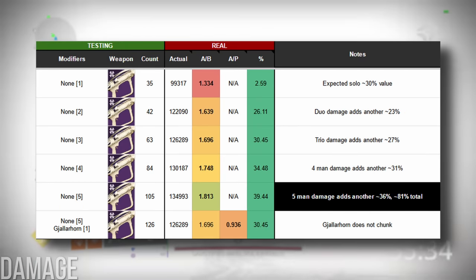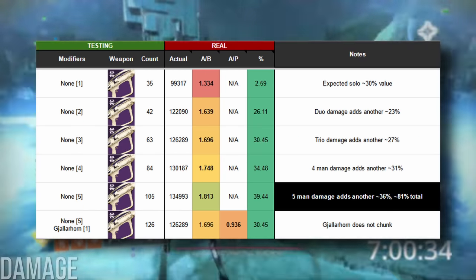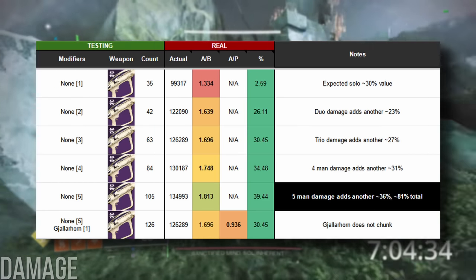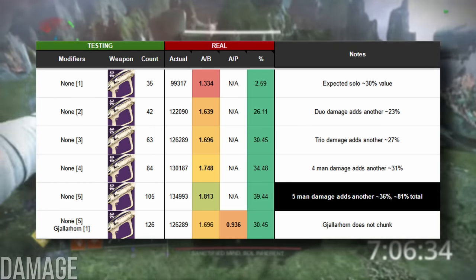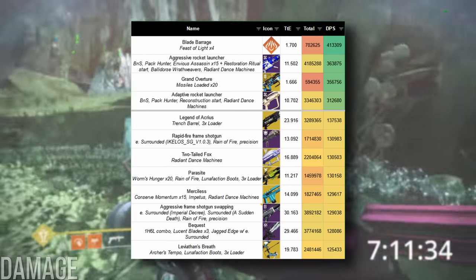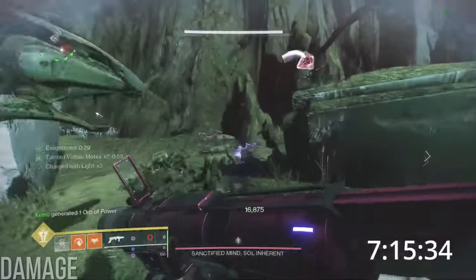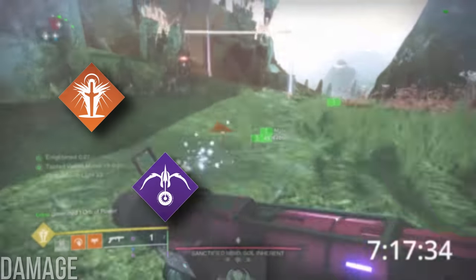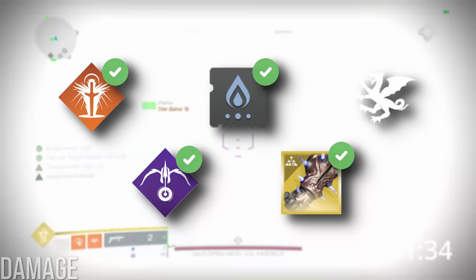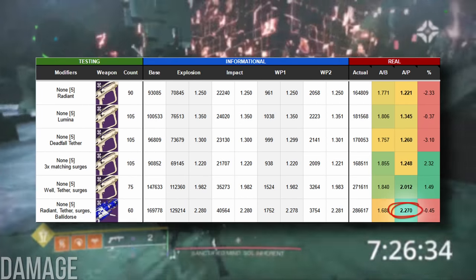With numbers like these, it's no surprise that rockets absolutely eviscerate every boss in the game. While Gjallarhorn itself doesn't seem to be subject to the same extra damage chunking that pack-hunter legendaries are, this is already more than enough to push rockets to more than twice the DPS of almost every other option people consider meta. What about stacking? Surprisingly, the extra chunk damage scales pretty much perfectly with buffs, debuffs, surges, and ballistas — at around 2.3 times the damage compared to just shooting rockets with nothing.